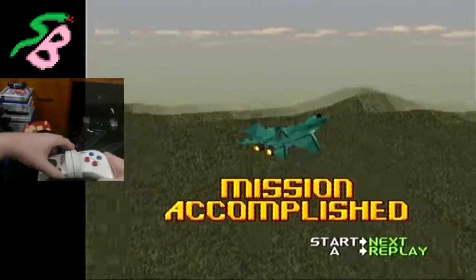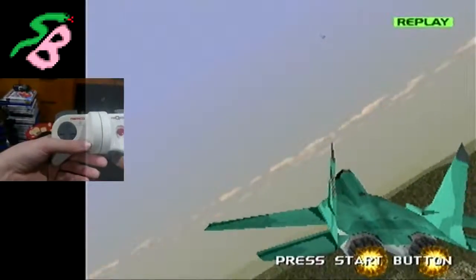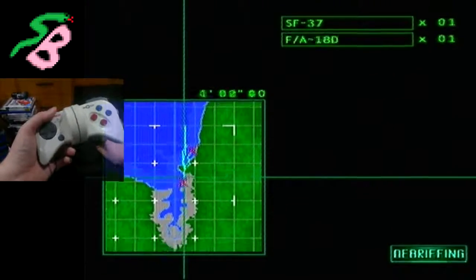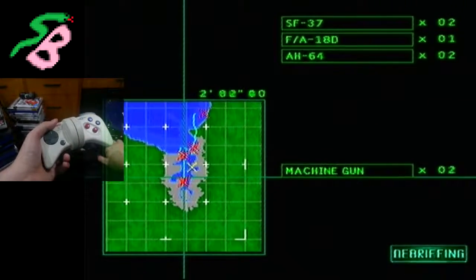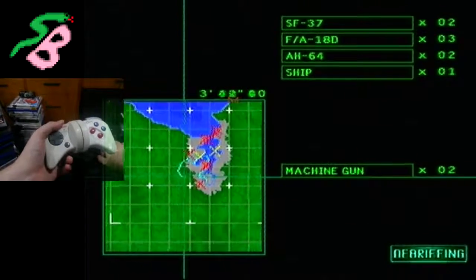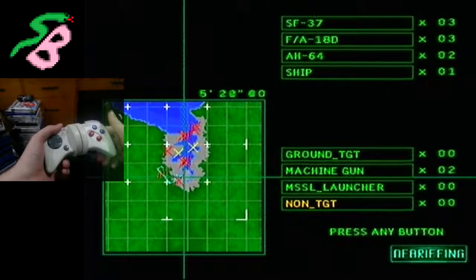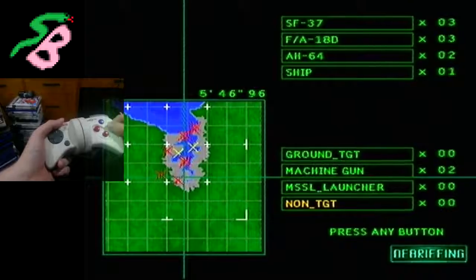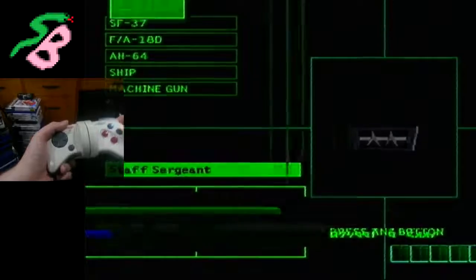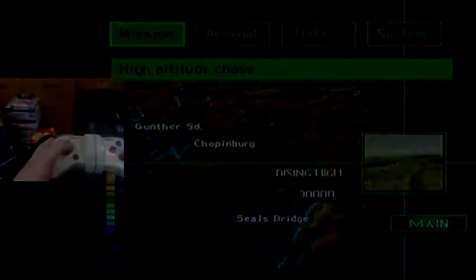That's not good. I wanted to get Zoe — I think that's some sort of important trigger for unlocking a certain mission. Or actually, I think I have to shoot down Zoe in a different mission. Right, they've all been dealt with. Lots of things — how long did that take? Five minutes forty-six. I wonder how long this video has been going for. Don't know, don't care. What's next? High altitude chase — so cool.